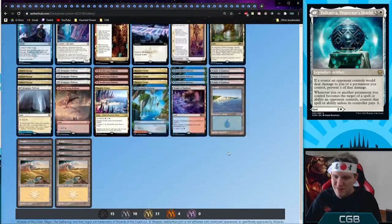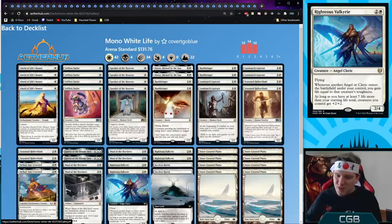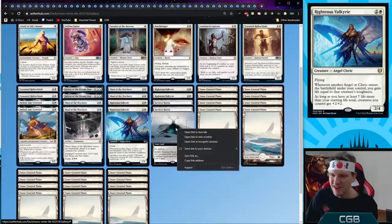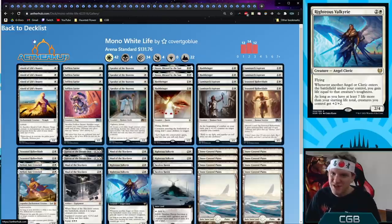Mono White Lifegain — you know and love it. It's become the most popular deck on ladder according to MTGA Assistant. The new card it gets is Righteous Valkyrie. The deck will gain enough life just by playing Righteous Valkyrie to reach 27 and pump the whole team. I don't think we need to play a lot of other angels or clerics to make it good.